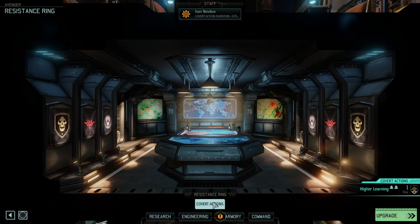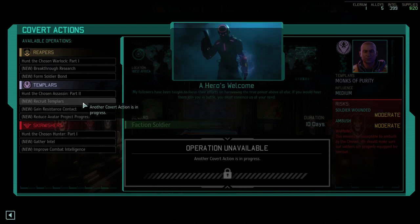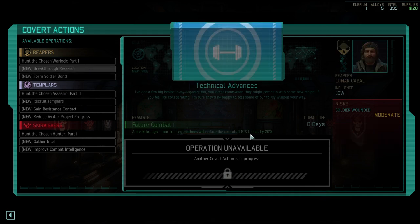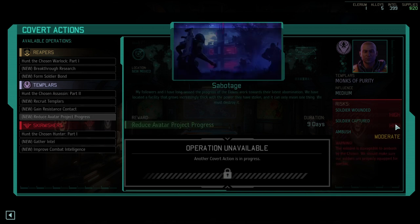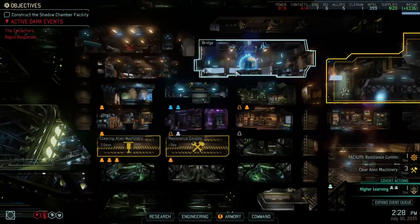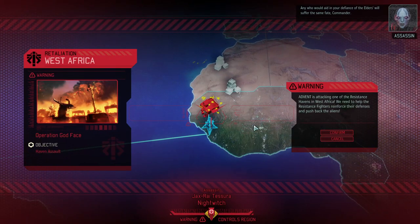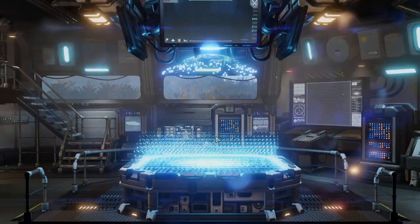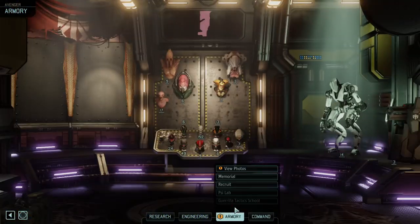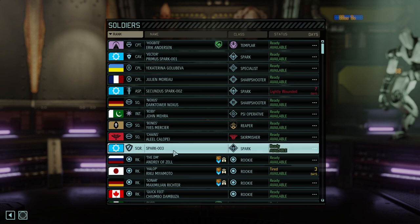Soon higher learning is done. Do we have something to reduce the avatar progress? Yes we do. Recruiting Templars would be fantastic as well. Breakthrough research for GTS tactics — no thank you. I would like to get another Templar. That's a pretty rough outlook — high, high, and moderate for the three categories. We're finding ourselves in yet another retaliation mission. Let's just double check our situation real quick.